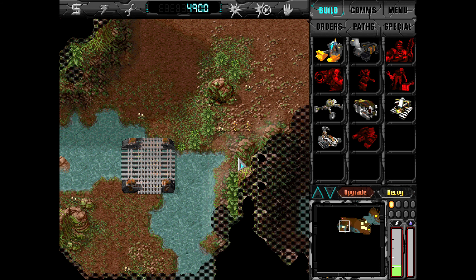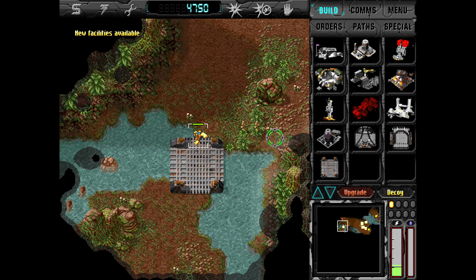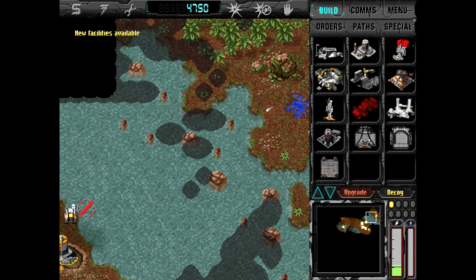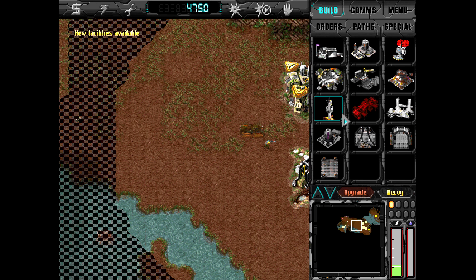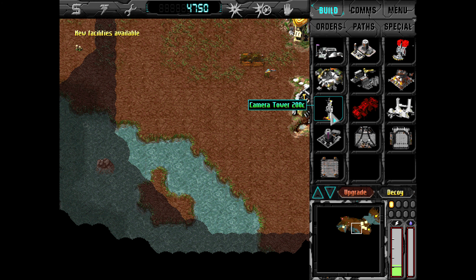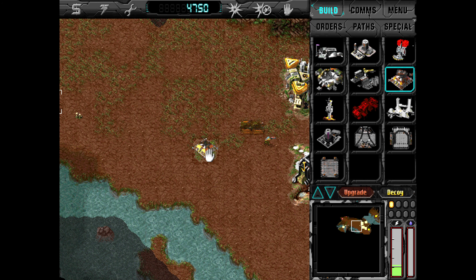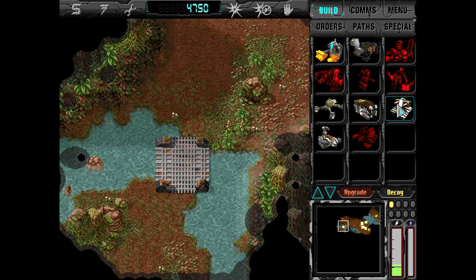So let's build a bridge here. We can also build a camera tower here for sight, but we don't really need that right now. We'll build a defense here. We don't want to spend too much in the way of resources, because we're going to need more.